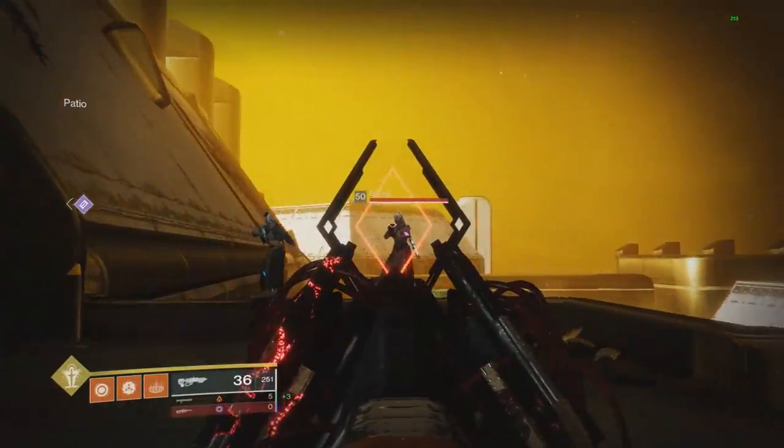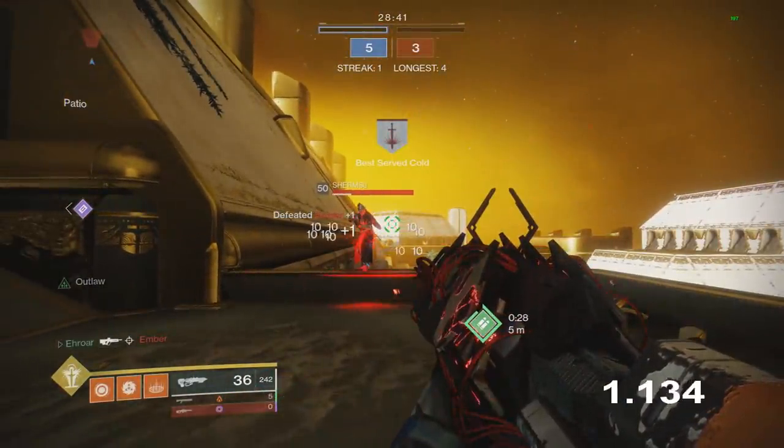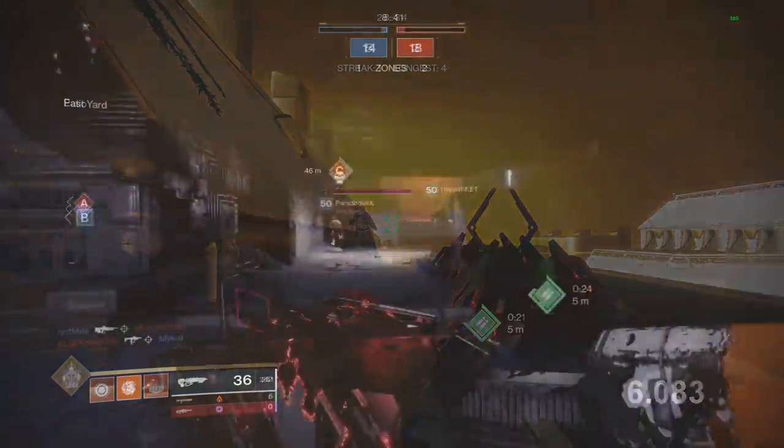Once nanites are on an enemy I'm hitting 44 per shot, which would be a two-burst kill — which is kind of crazy. I'm testing how long the nanites stay on an enemy and it lasts for roughly six seconds. That means if you get a kill and someone's nearby and the nanites attach to them, you have six seconds to get that extra buffed damage in.